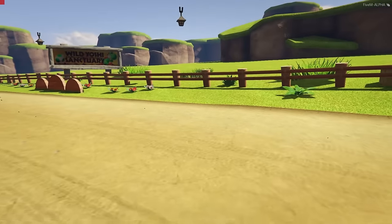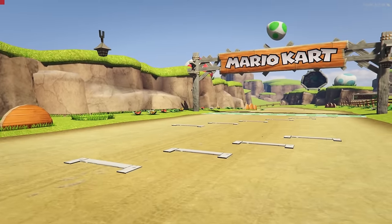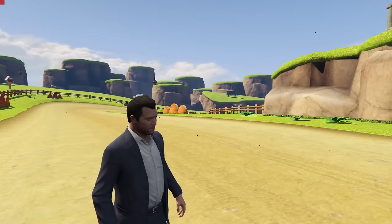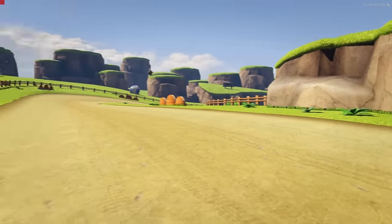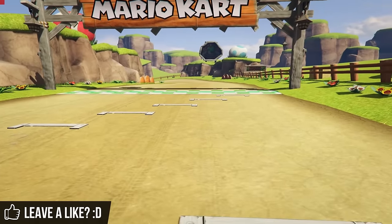As you can see, this is the N64 Yoshi Valley map — this is the Mario Kart 8 edition of the map, and I'm in GTA 5. I've got Michael here and it's fully working. Everything looks exactly like it does in Mario Kart 8, and I just can't believe that we can do this in the game now — just drive around in any car we want on the Mario Kart 8 track.